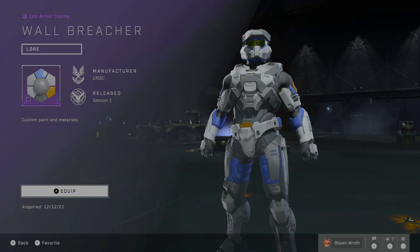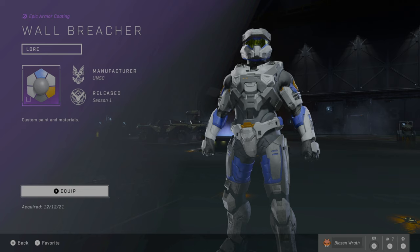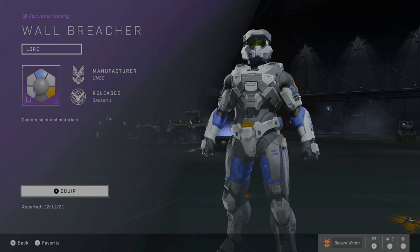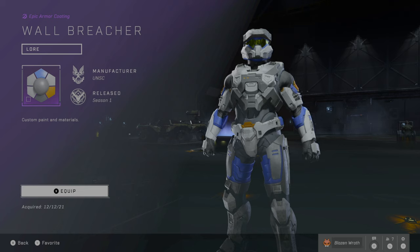Next is Wall Breacher. I believe this is from Target. This was also a last-minute promotional cosmetic. A majority of the cosmetics you could get way before the game came out, but this one came in last-minute around the beginning of December. You had to purchase, I think, $20 worth of Halo Infinite products, then submit a code, wait two days, and you get this coating. Yeah, this came from Target, and I actually kind of like it.